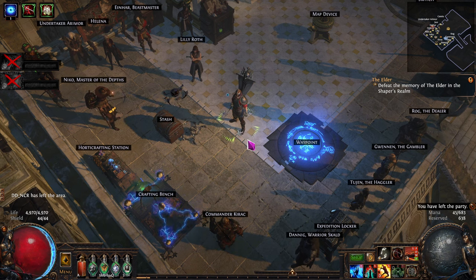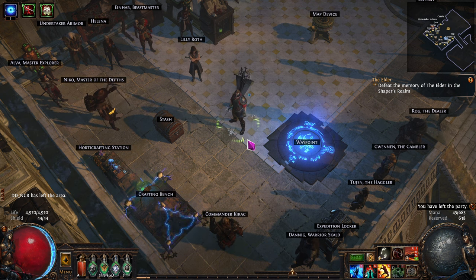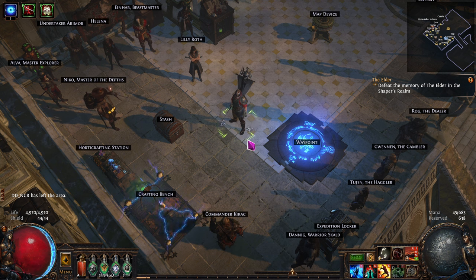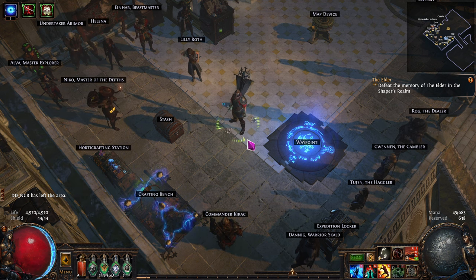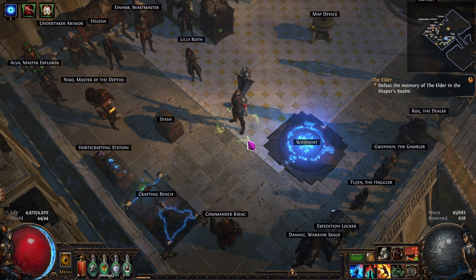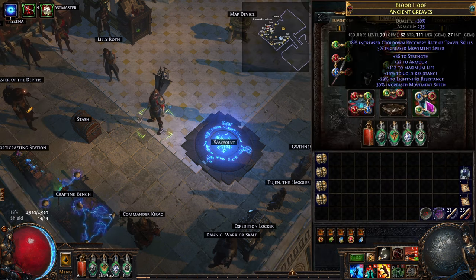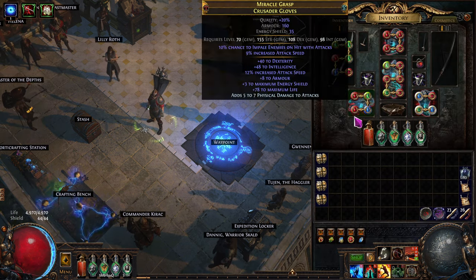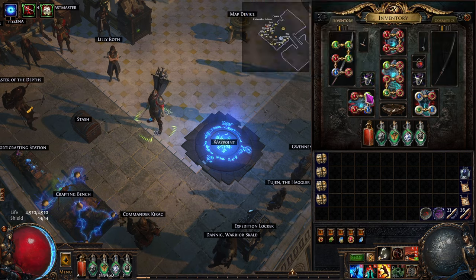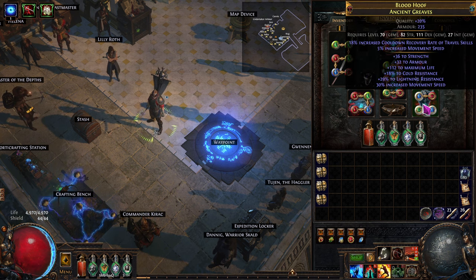Hello, and welcome back to Path of Exile, Necropolis League. In today's episode of the super detailed endgame explained for new players, we're going to show you how to search for and purchase an upgrade, such as maybe like boots. And you can use this to figure out how to buy other things. We'll go over that as well in later episodes, but this one we're just going to focus on just buying some boots.